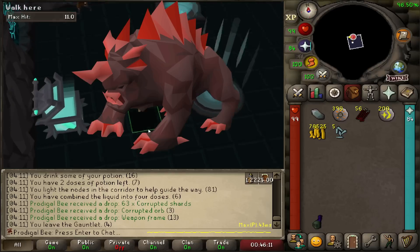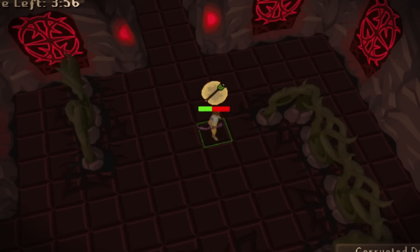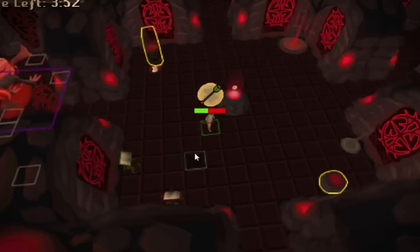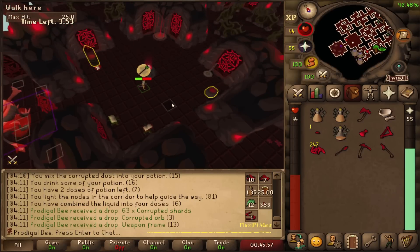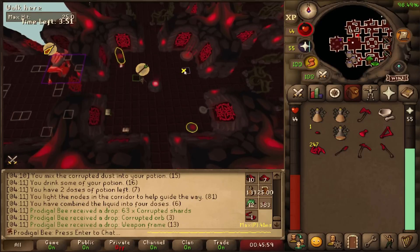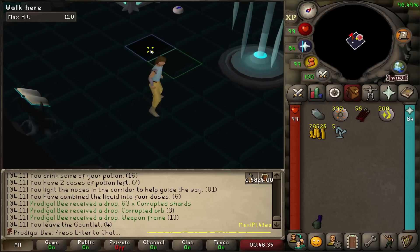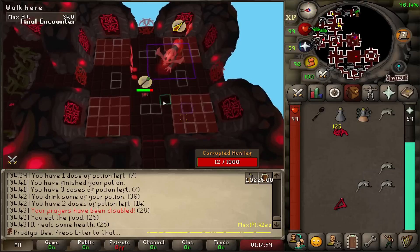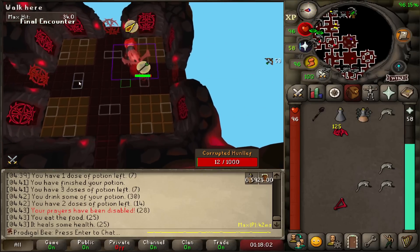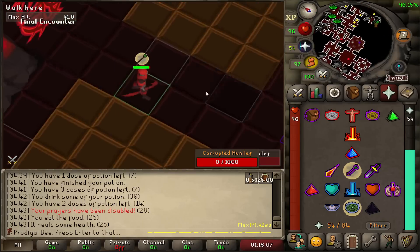We just almost died to a Demi-boss. I swear I looked at his room and thought there was no way he could see into the other room. When I saw the next attack coming I knew my prayer wasn't up in time. Upon further review, I was nowhere near close to having my prayer up in time. If I didn't click that teleport at that exact millisecond, I would have had a massive chance of dying. That's the closest I've been to dying in a long time.